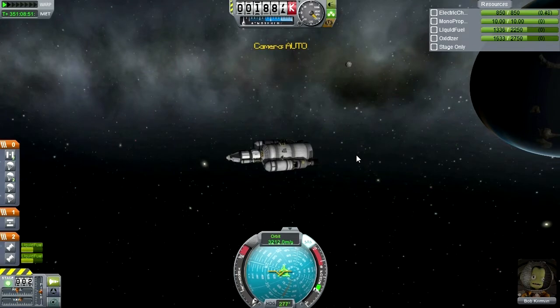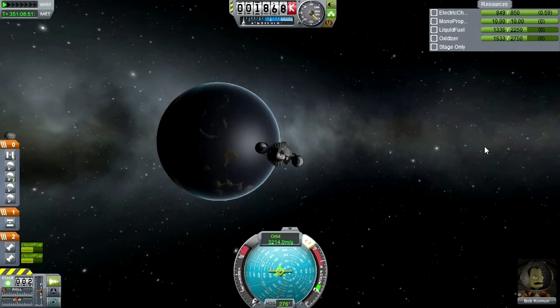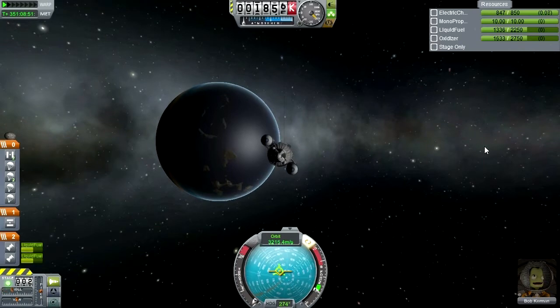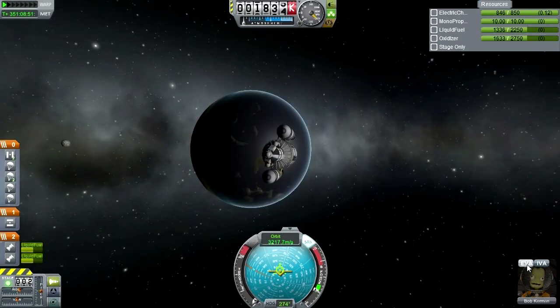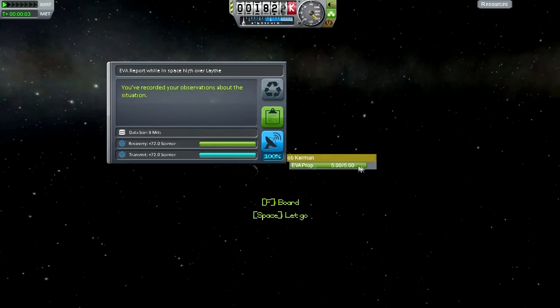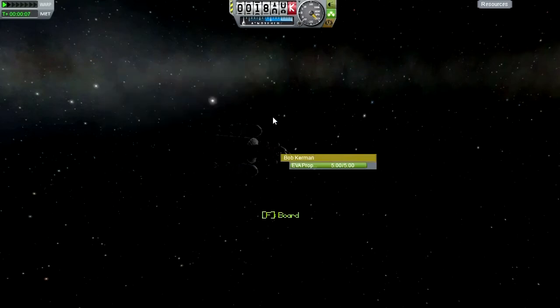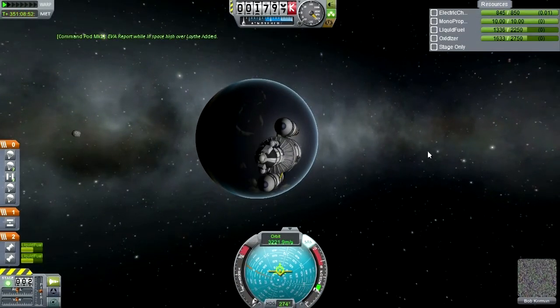Alright, standard configuration - tail in. Let's orient planet-wise. Bob, EVA time. 72 science for Bob's observations - let's keep that. And let's approach Lathe.